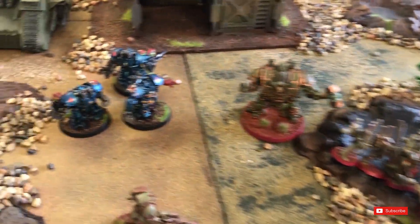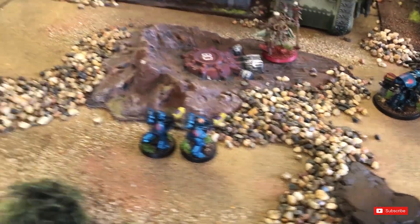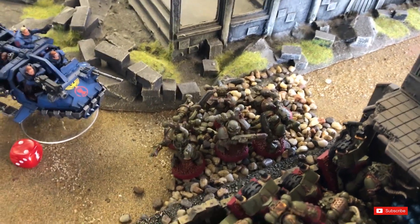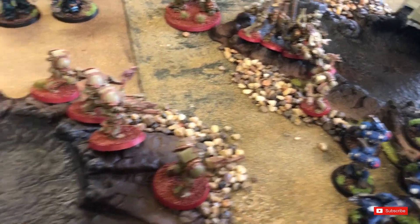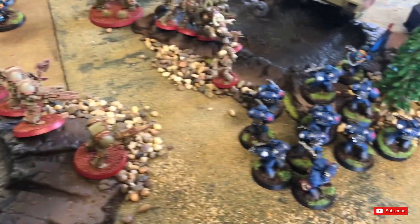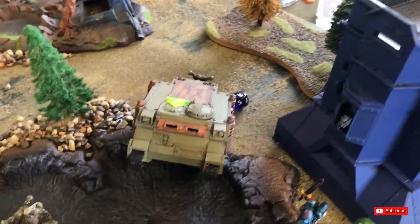Turn 2 for the Crimson Fists. Cantor and his lads got out of the bunker and moved forward to engage. The Hellblasters also moved. The snipers put a wound on a tank but everything else whiffed. The Storm broke from combat, tried to shoot the marines, and did nothing. I'm not doing much damage while Grange is taking out my bunkers left, right, and centre. I need to neutralise this group before they take that bunker out — he has Gremlin Cursed that one so he's hitting on sixes.